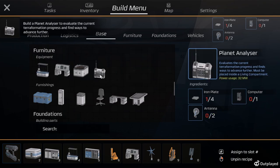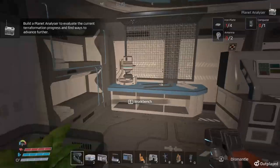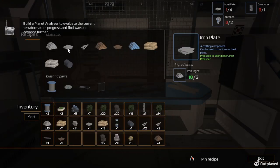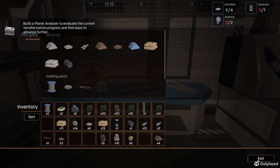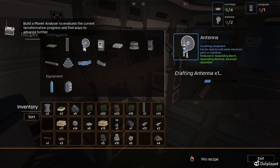Got that, got that. Now I just need this planet analyzer. I need four iron plates, which will be a breeze to get. Now to make an antenna, I can do that.